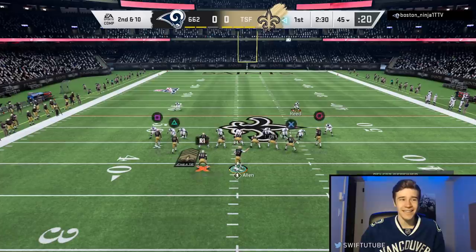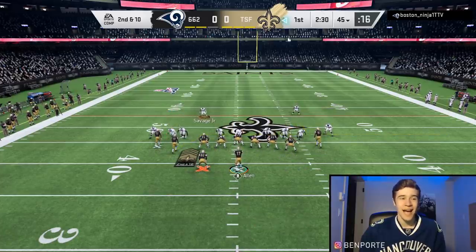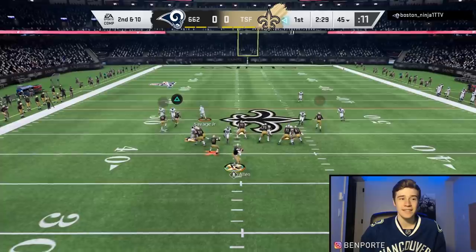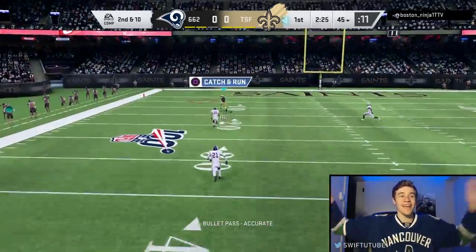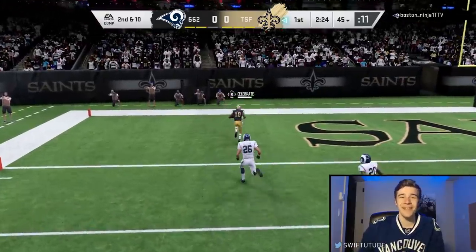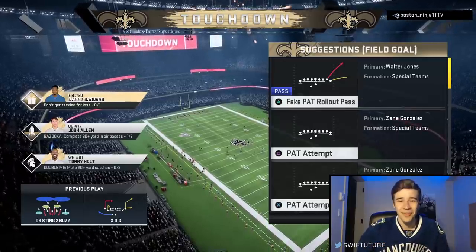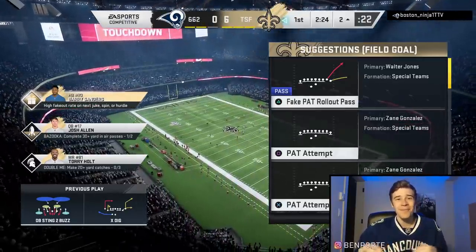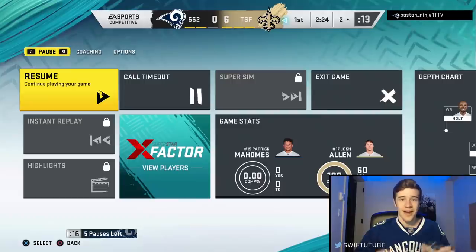I'm hoping we can block his blitz. I see he's using Darnell Savage, so I put Tyreek Hill on the streak just in case he plays off. He does give Tyreek Hill the streak route and Tyreek is gone for a touchdown! You can't cheat down with your safety like that. We're going to be up by seven points.